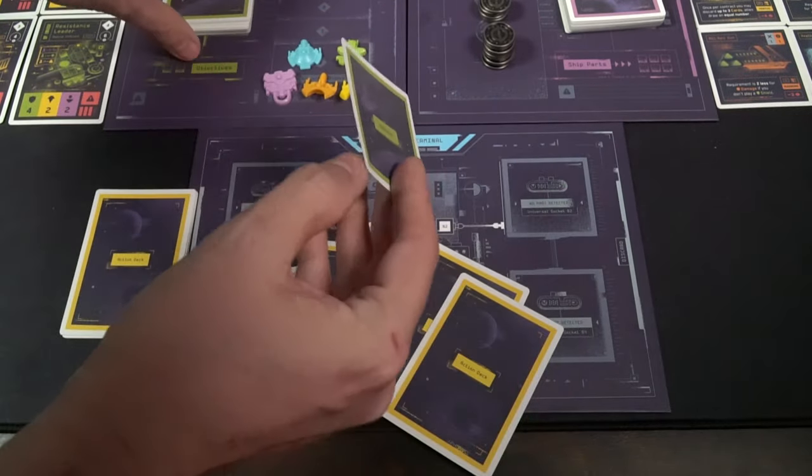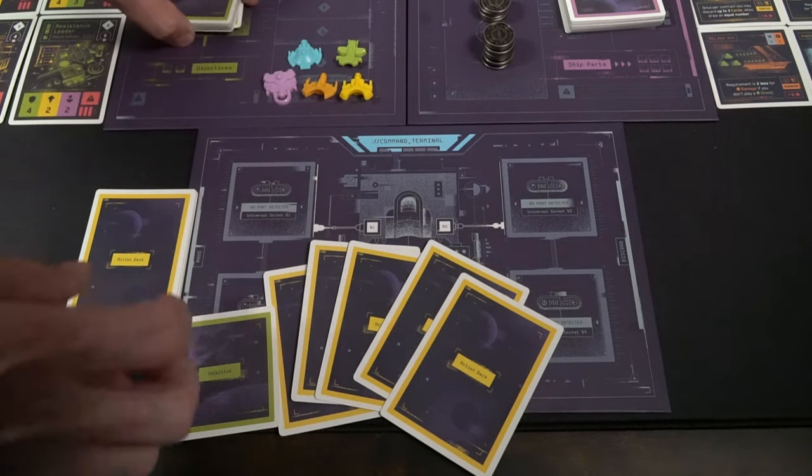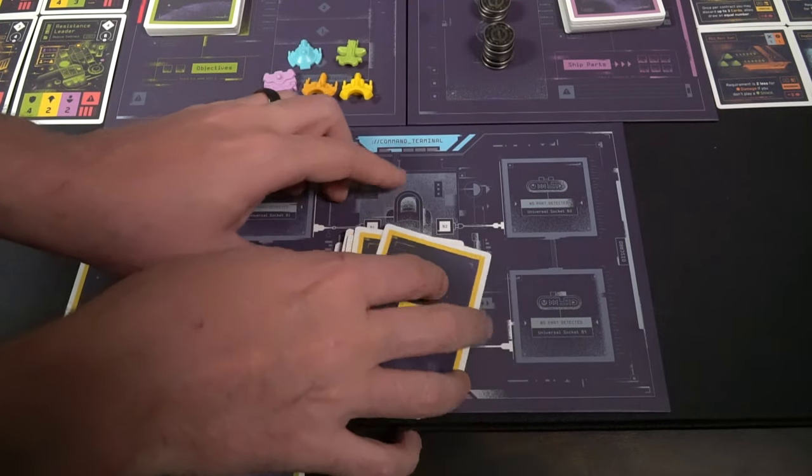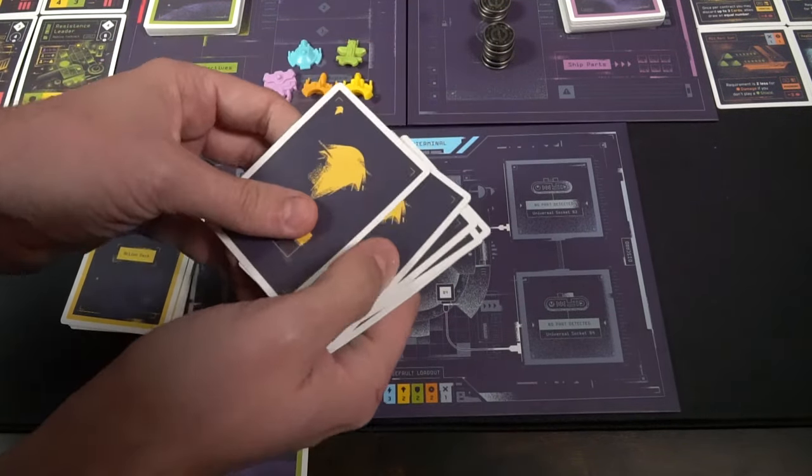For objectives, shuffle that deck, place it on the green area, and deal out two to each player. Have each player select one objective and place the other on the bottom of the deck. So each player should have one objective, five cards in their deck, five cards in their hand, two credits, a game board — and a partridge and a pear tree.